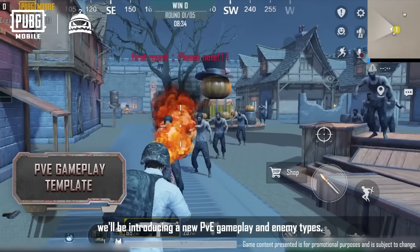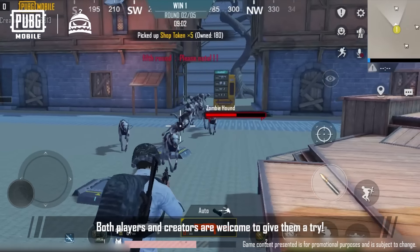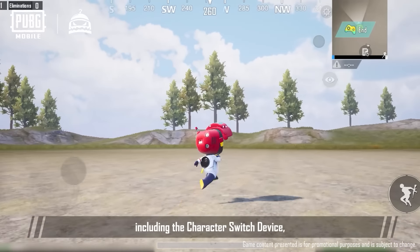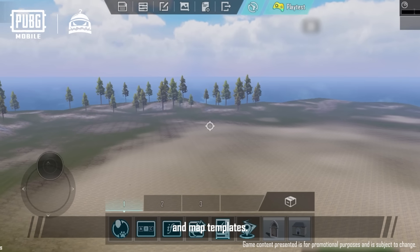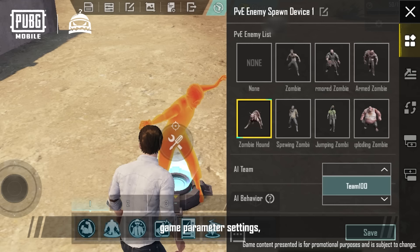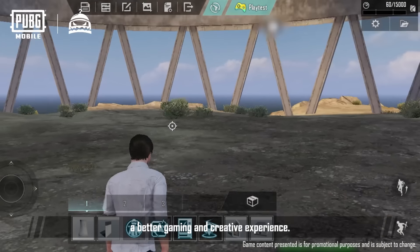In this World of Wonder update, we'll be introducing new PvE gameplay and enemy types. Both players and creators are welcome to give them a try! What's more, we've updated numerous aspects of the editor, including the character switch device, many gameplay devices, interactive objects, decorative and building objects, and map templates. We've also made improvements to gameplay devices, game parameter settings, and editor features to provide both players and creators a better gaming and creative experience.